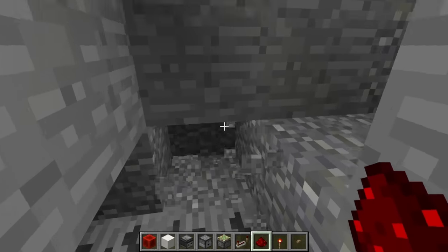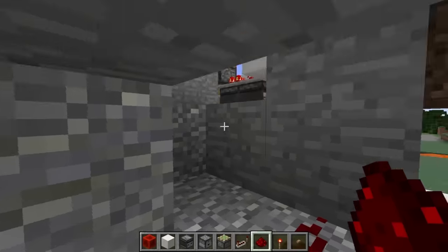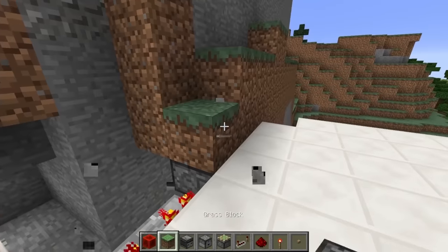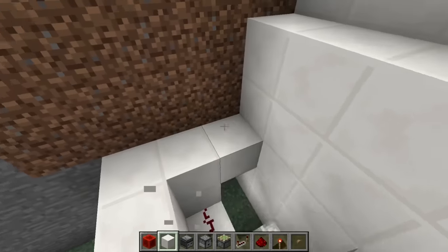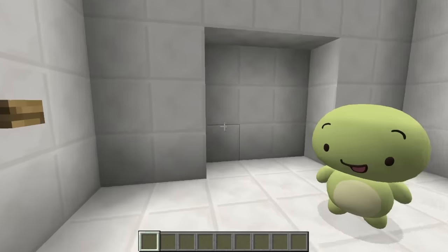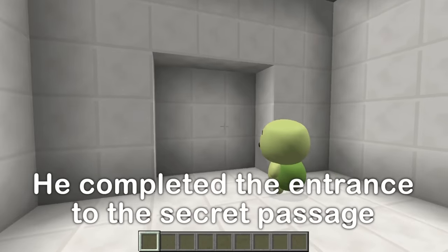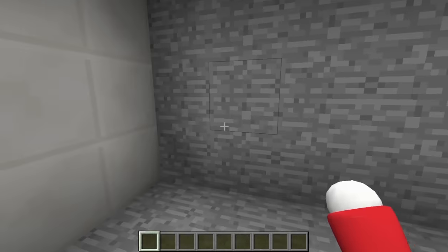Almost done — just connecting the last parts up here. The next device is ready to go. Here's the deal: if zombies manage to break through the barricade, we can push this button. It's a secret entrance! That's super cool — we'll be safe in here if the zombies break in.